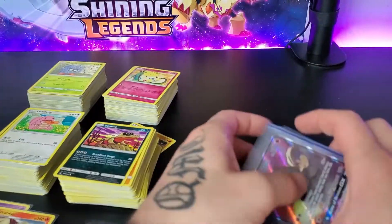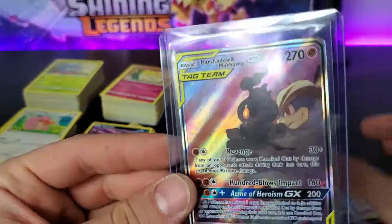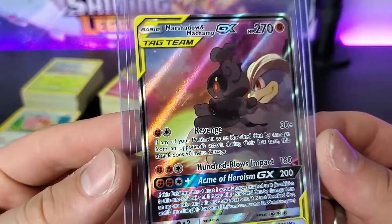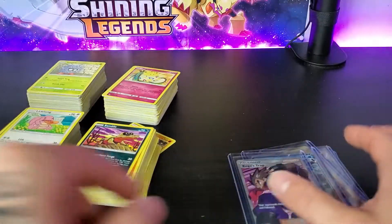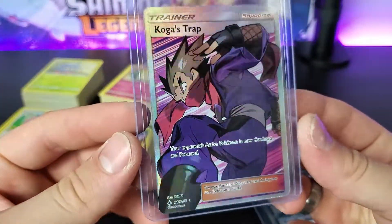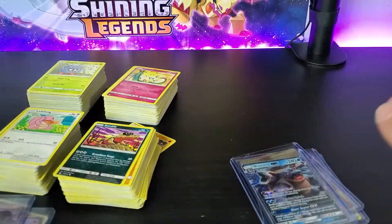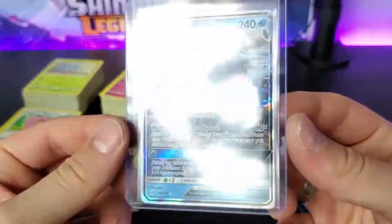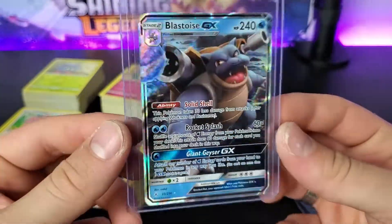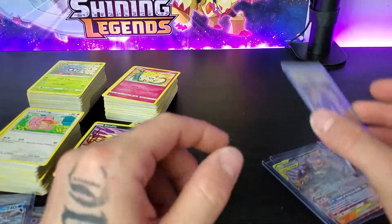And then for our GX cards — we got the full art GX card here, Marshadow and Machamp. Sorry about the glare. Marshadow and Machamp — I really like that card. Then we got the full art trainer card, really nice. I like Koga, he's like one of my favorite trainers. And Blastoise GX — pretty nice card. I was actually really hyped about this one because Blastoise is like an OG Kanto Pokémon. It's always nice to have a good original GX.